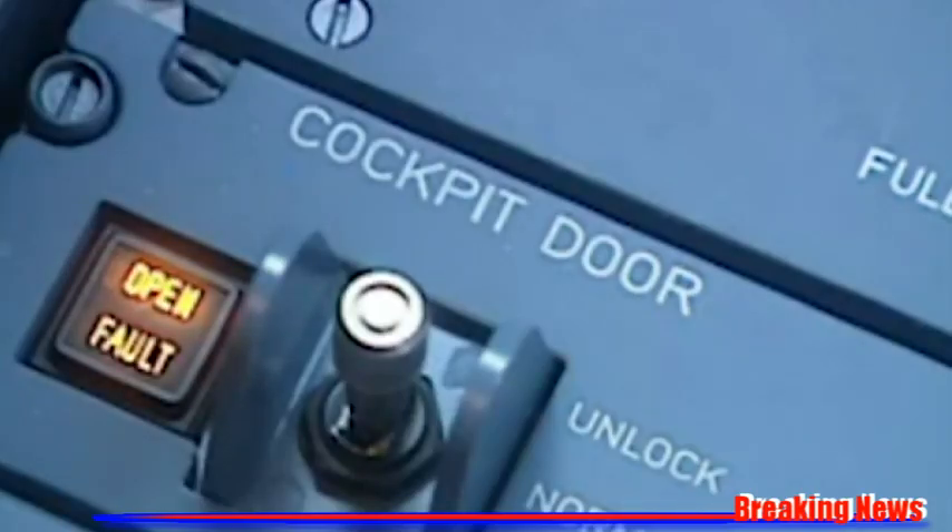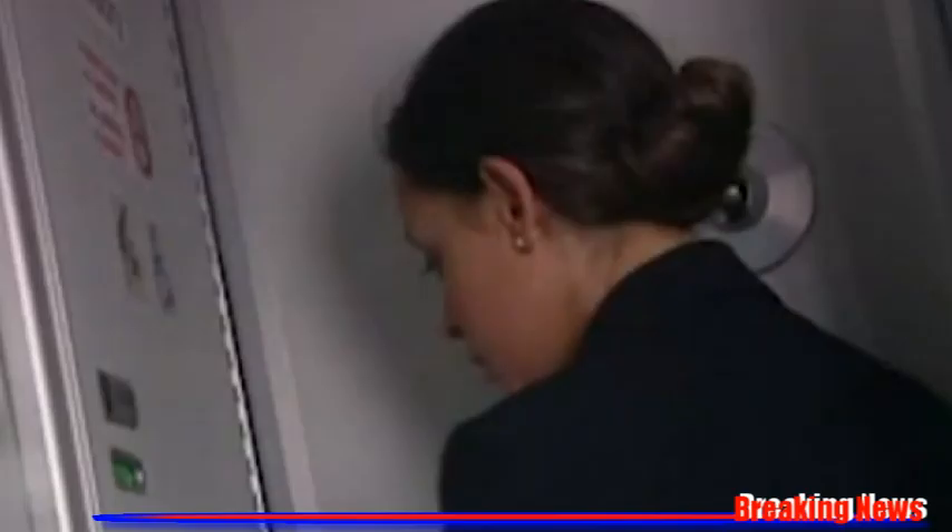When the elapsed time is over, with no action from the cockpit crew, the door goes into the unlocking sequence for five seconds. The green light on the code pad remains steady. The open light comes on for five seconds during the unlocking sequence, and the buzzer stops, indicating the door is unlocked. The purser now has five seconds to enter the cockpit.